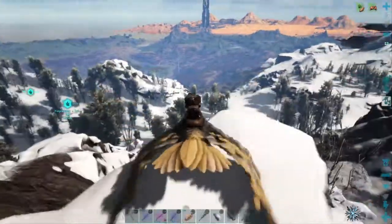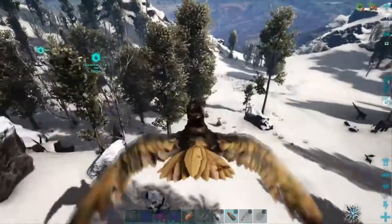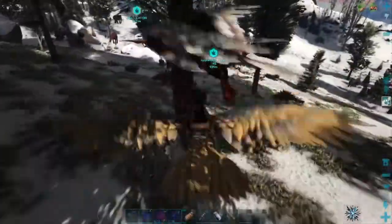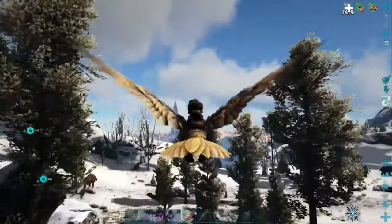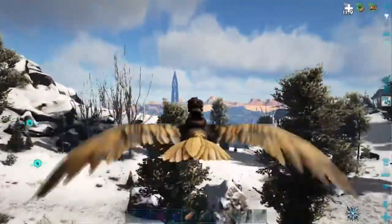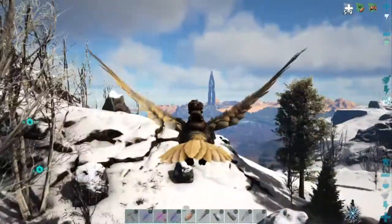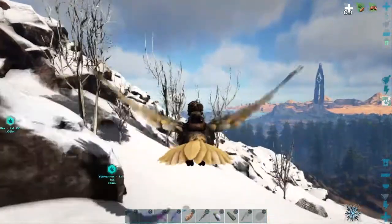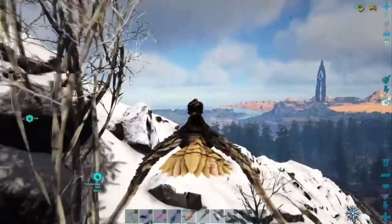I'm afraid I'm gonna lure that other T-Rex down to it. For an Argentavis we can use a little extra prime — it's a level 20, that'd be perfect. Let's get that Argentavis — that way we'll be sure we've got enough prime. That gave us eight more, yeah that should be plenty. I'm gonna fly around the base of this mountain so I hopefully won't lure anything down to that Yuty. Our T-Rex is at 91%, so it should be fine.